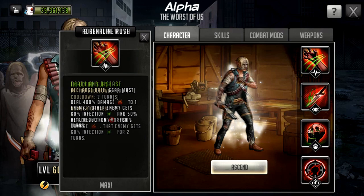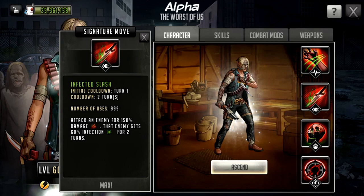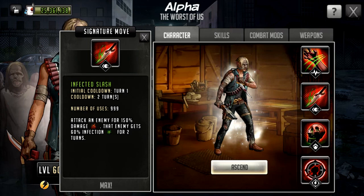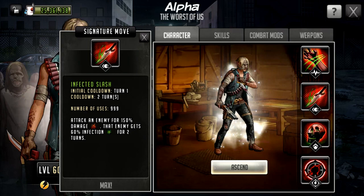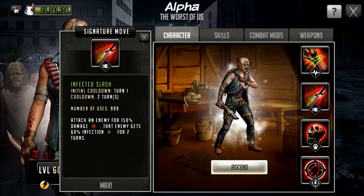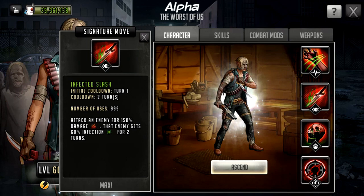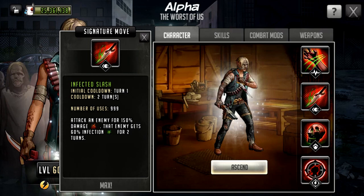She has a signature move called Infected Slash: initial cooldown of turn one, cooldown of two turns, 999 uses. Attack an enemy for 150% damage and that enemy gets 60% infection for two turns. It's pretty much identical to the rush except it's reduced damage and the enemy she attacks gets the infection directly. The key difference is that signature moves can crit and can take advantage of any weapon bonus — for instance, a double attack weapon or impair on attack. There's potential to get some controlling or extra damage from that, so the infection is nice and while 150% won't do the same damage as the 400% rush, it can crit and combat mods may amplify it further.